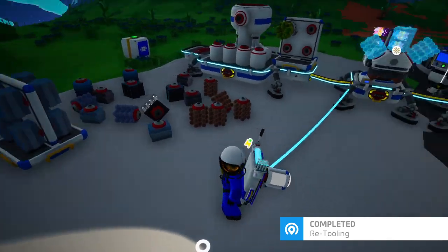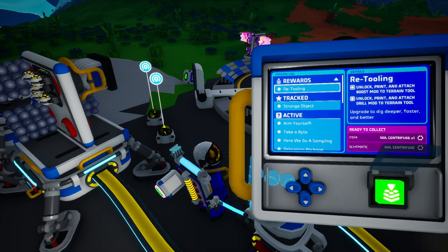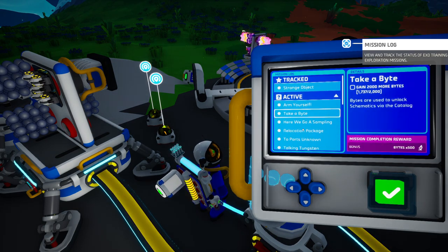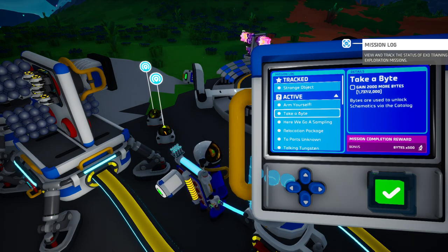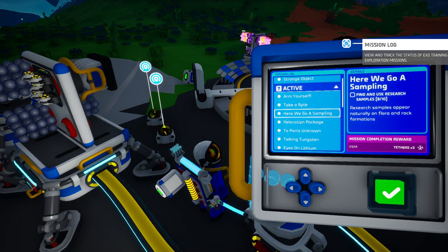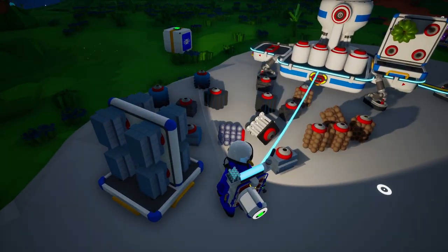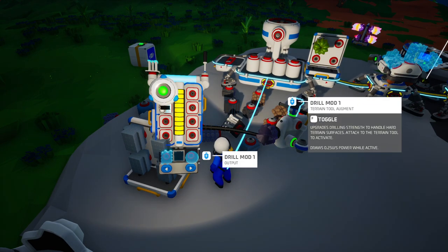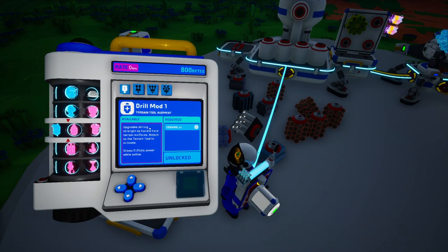Retooling complete — it's going to give us the soil centrifuge. Let's complete some of these other ones first. Take a Bite is more research, and two more research samples. I would like the wide mod — what do we need for that? It's right there — we need another thousand bytes. We almost have it, so let me get the researcher back on here and this research sample.